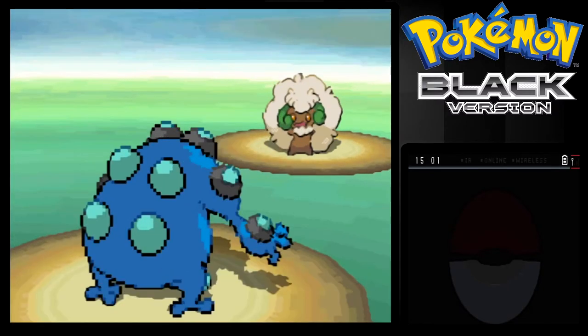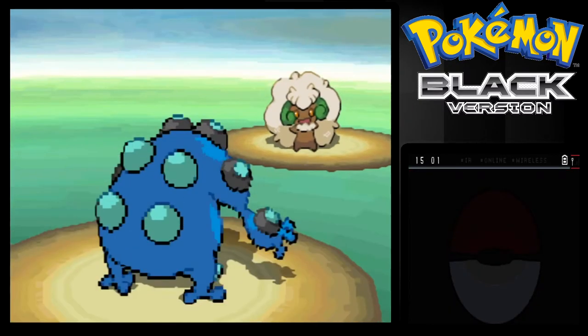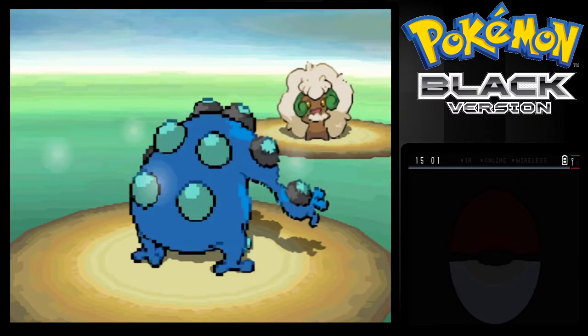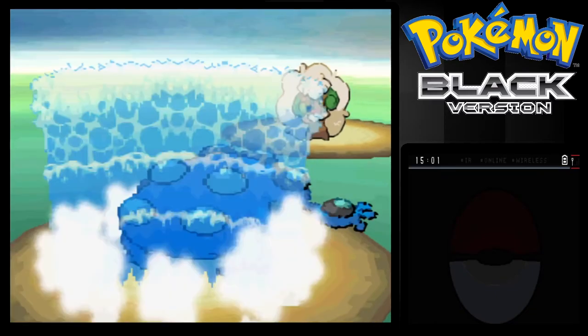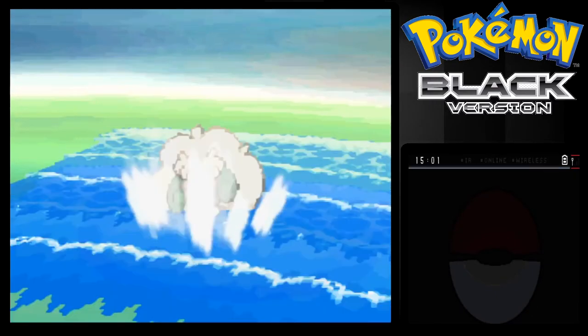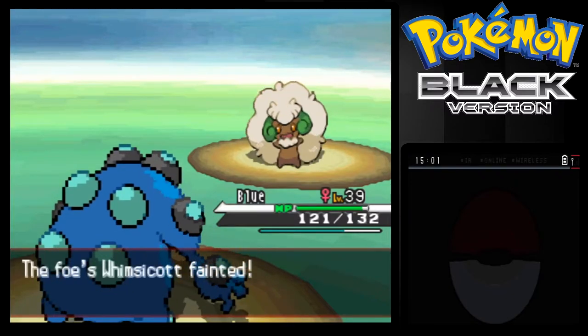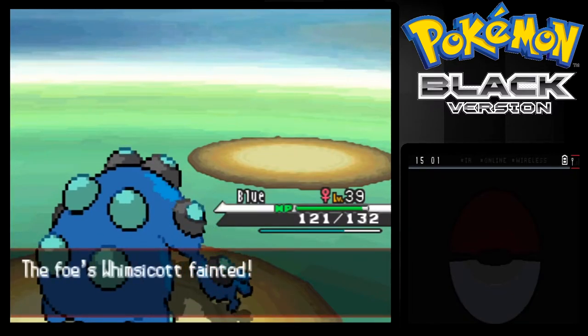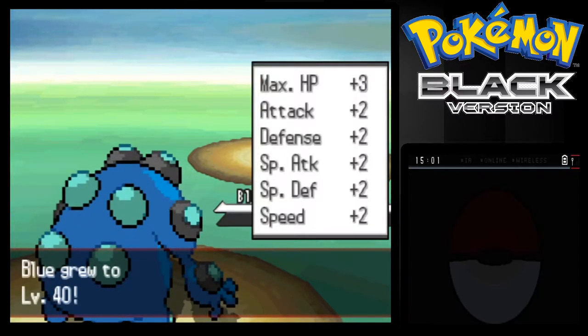She used Icy Wind on Blue, okay. That's the worst thing you could have done to Blue. Captivate on Blue, okay. I forget what that lowers - or speed, okay. Hopefully the Surf takes it out though, that'd be nice. Awesome. Blue's level 40, awesome. That's nice.